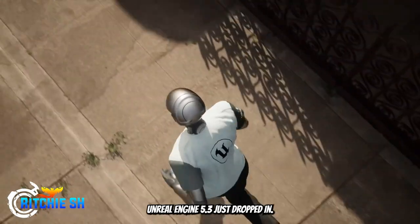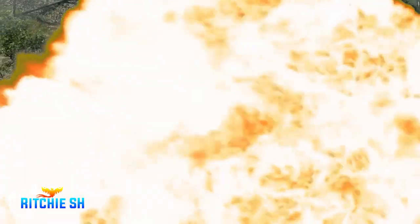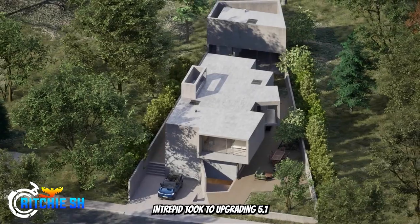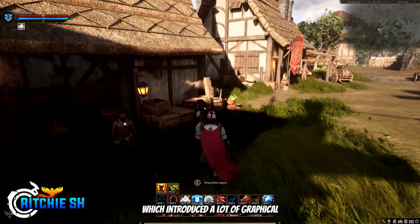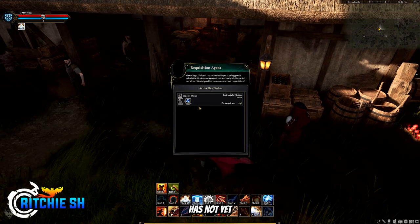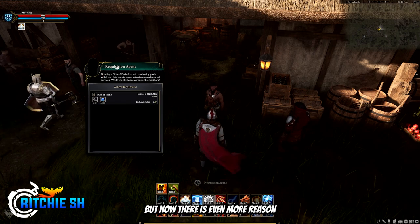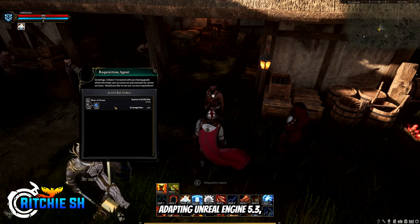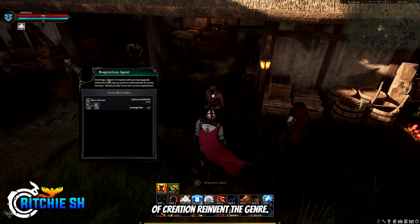Unreal Engine 5.3 just dropped and this update is going to be beyond massive for Ashes of Creation. Intrepid took to upgrading to 5.1 at the beginning of the year, which introduced a lot of graphical and performance bugs to the game — which you can still see in the streams today — as Intrepid has not yet made the journey to progress to 5.2, which should fix a lot of these bugs. But now there is even more reason for them to make this upgrade, as adapting Unreal Engine 5.3 will really help Ashes of Creation reinvent the genre.